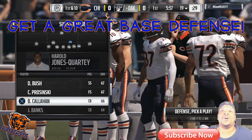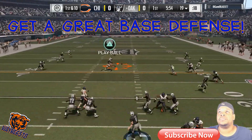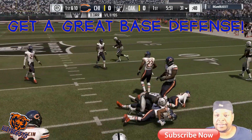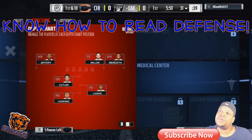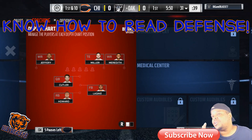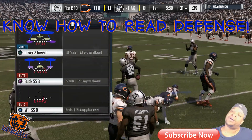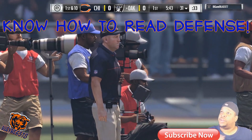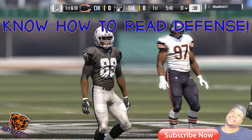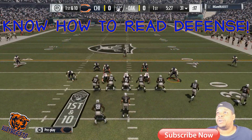This is my base defense for two-receiver sets — the cover two invert out of the 3-4. Number five is know how to read the defense. Know if the defense is in man or zone. Know if the defense looks like it's about to blitz. If you know these things pre-snap, at least you know what to be looking for once the ball is snapped. Know how to make post-snap reads: once they hike the ball, you can look at linebackers, receivers, safeties, and tell what type of defense they're in. Once you know how to do that, your game will get much easier.